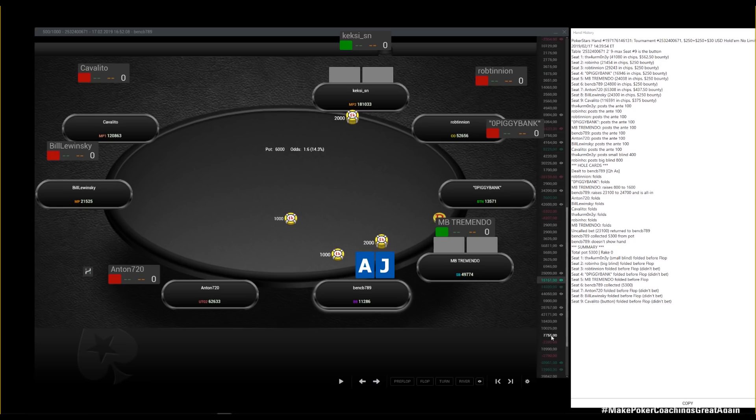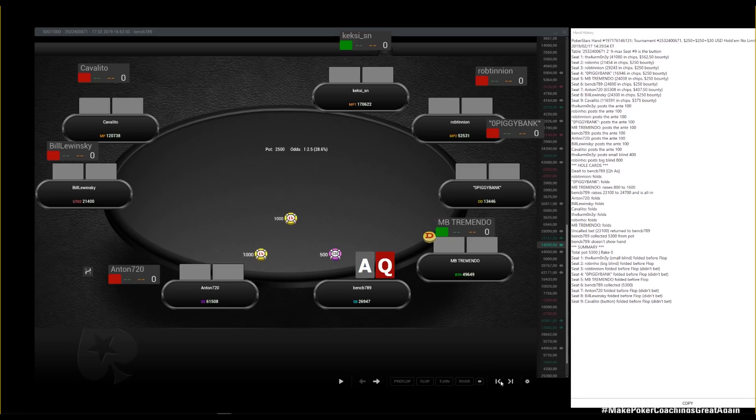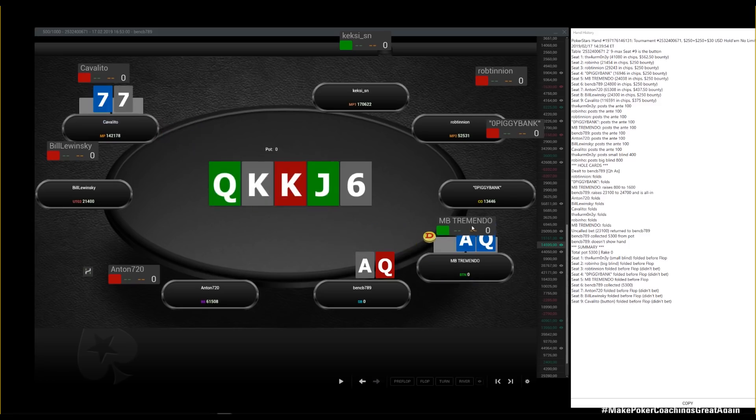Ace-jack suited at 12 big blinds — we go for it. Someone was chasing my bounty here with jack-five offsuit. Do you think that's a good open-raise? I love it — that's so good. I'm actually not 100% certain you can open-raise your full range here, but I think you can open-raise 100% from this stack. We're happy to four-bet jam, and we're back to 42 big blinds.